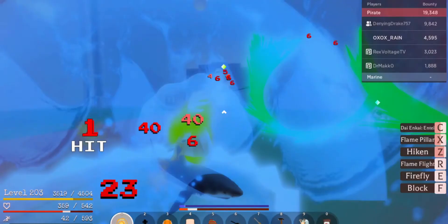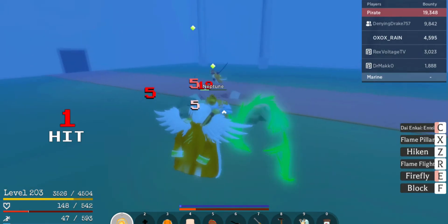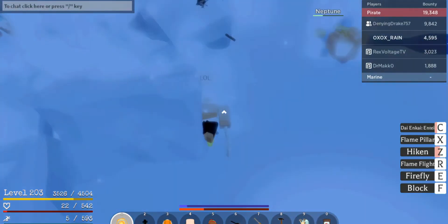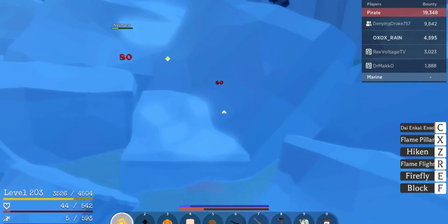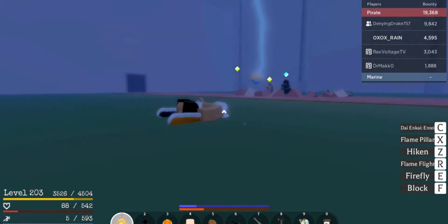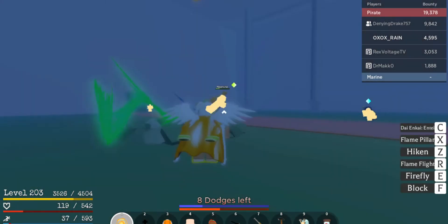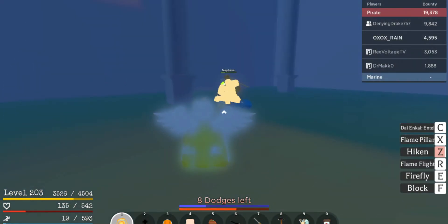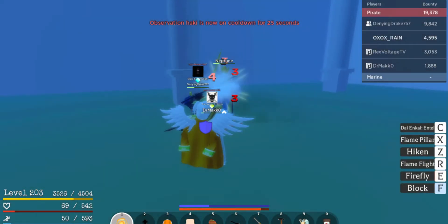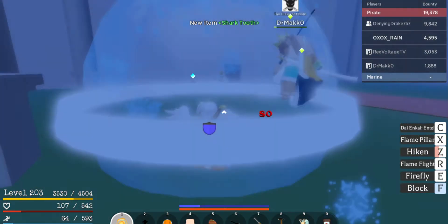Flame Pillar hit him, I'm pretty sure. Damn, these sharks don't do that much damage actually — they're pretty weak. But I am dying though — whoa, he does a lot of damage! Whoa, what the heck, that was cool — was that the trident? Yo that was pretty cool! I think that was the trident. I think he's easier than Fujitora — he's not the easiest boss, but he's still pretty hard. He's easier than Fujitora for sure.